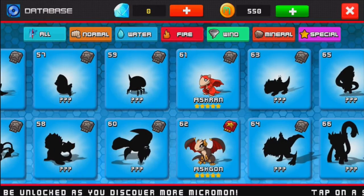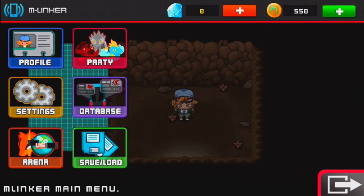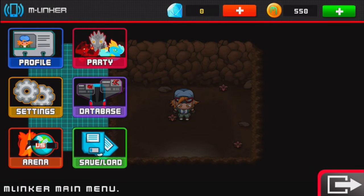He's fire type. A good strategy is to use one of each type: water, fire, normal, wind, mineral, and then a second one of whatever for the sixth slot. That's pretty much how I do it and I think that's the best idea.